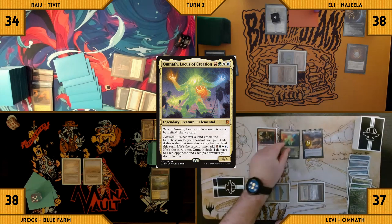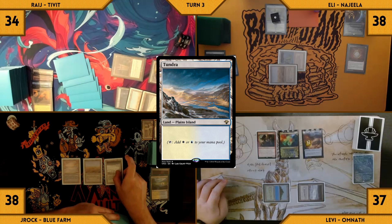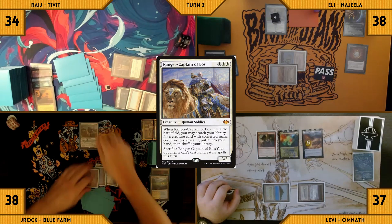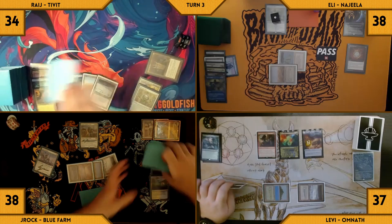Levi casts his commander Omnath — it enters and Levi draws a card, passing the turn. J-Rock draws and plays a Tundra, then casts Ranger-Captain of Eos. It enters and J-Rock tutors up an Esper Sentinel into his hand. He passes his turn.